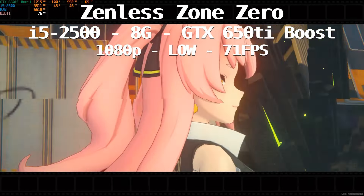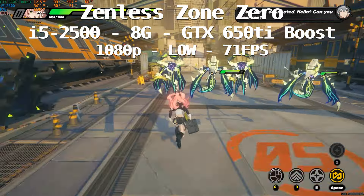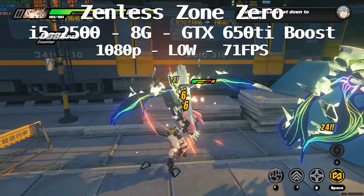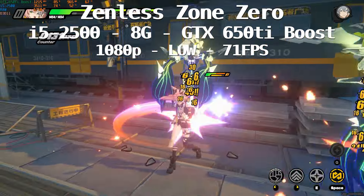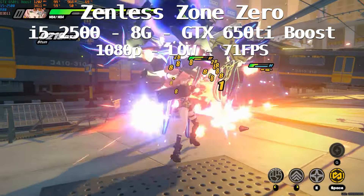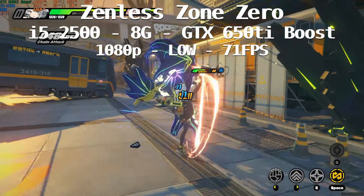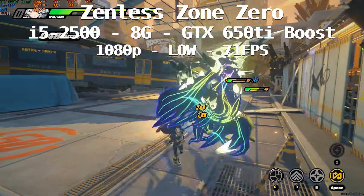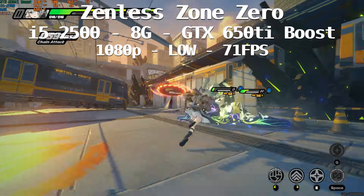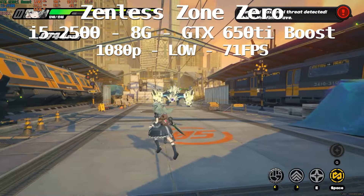Now the GTX 650 Ti Boost — this card brings some nostalgia to some people. This really hot card gives us an average of 71 fps at 1080p low, with highs in the 90s and a low of 58 fps. We are really close to the 60 fps experience, but it seems that's not low enough, so we're going to drop even more. GPU is pegged, temps are quite high at 74°C but that's due to the blower-style cooler on that card.